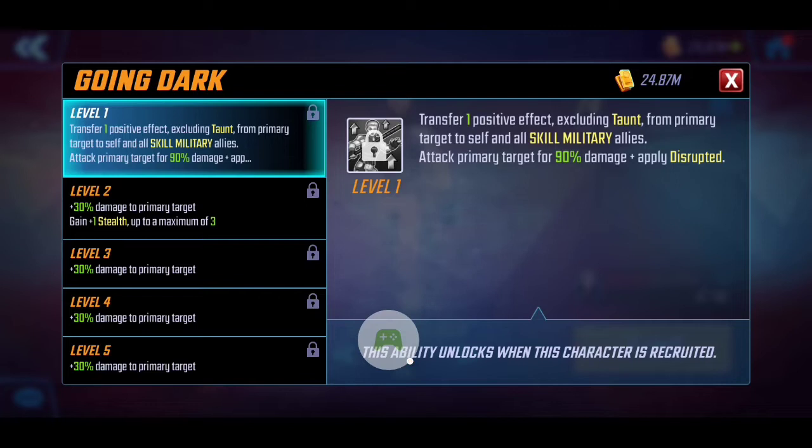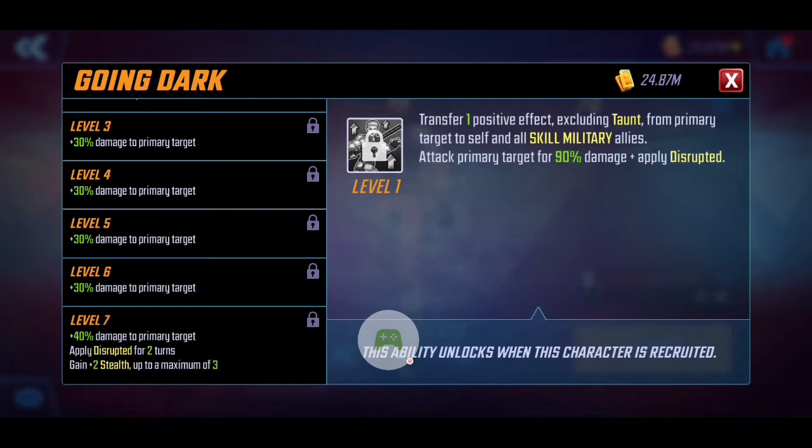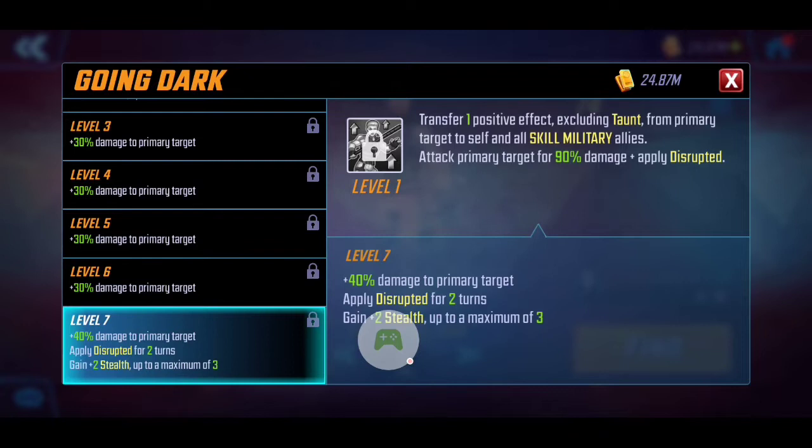Her special ability, 'Going Dark,' essentially transfers one positive effect — excluding taunt — from the primary target to all of her Skill Military allies. She's really transferring all the positive effects to the rest of her team, which is really good especially if you're trying to buff up your team and get them ready for battle. As you level this up they gain increased damage, and applying the T4, she will also apply disruption for two turns as opposed to one turn.